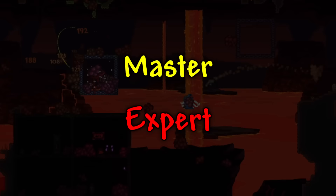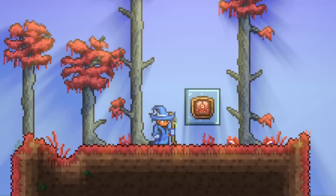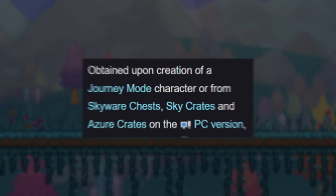Moving on, if your world's difficulty is set to Master or Expert, your Evil Biome's boss will have a really good accessory. If you have the Corruption Biome in your world, then the Eater of Worlds will drop the Worm Scarf, which will reduce all damage taken by 17%. If your world has the Crimson Biome though, then the Brain of Cthulhu will drop the Brain of Confusion, which will give you a chance to dodge attacks, confuse enemies after being hit, and will temporarily increase your critical hit chance after dodging. There's only one pair of wings you can get before hard mode, which are the Fledgling Wings, found in chests on floating islands, and can also be found in two crates.